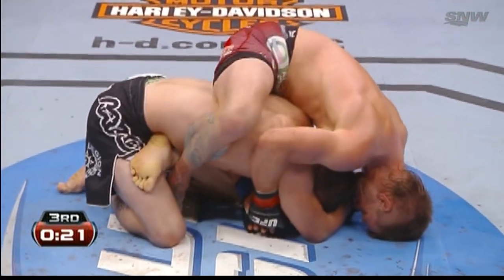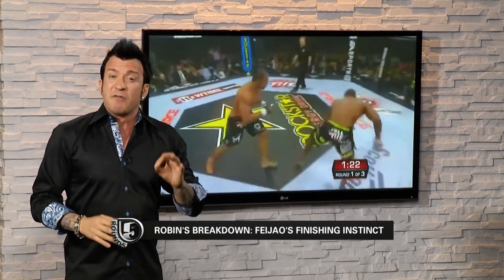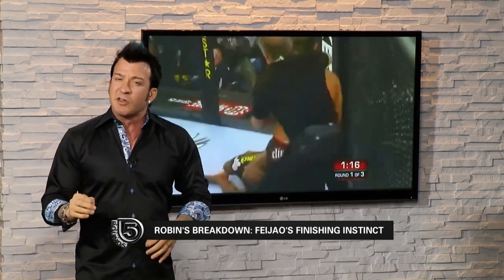Mike Pyle did an amazing job of taking a guard game and submission game — a game off his back that a lot of people believe is no longer applicable in MMA — and used it against a wrestler with some good judges to win the fight. Mike Pyle — you're in for a treat every time you see this guy fight. Against Antoine Broussard here, he just has to time and find that one hit, and when he gets it, this is vintage — he's just all over him and absolutely finishes.